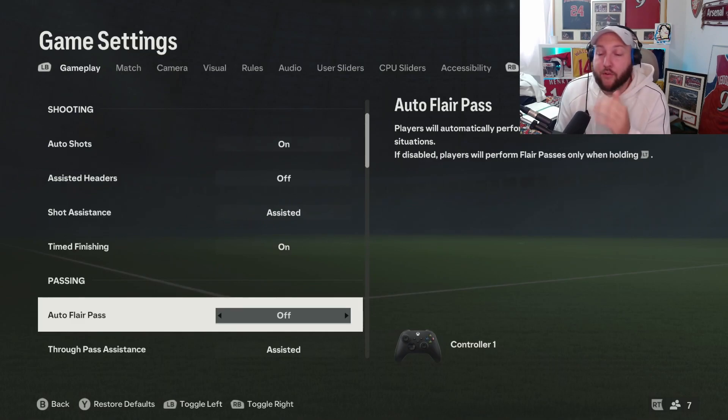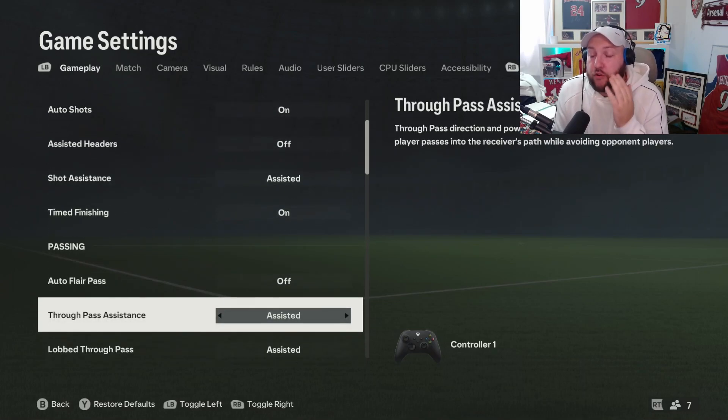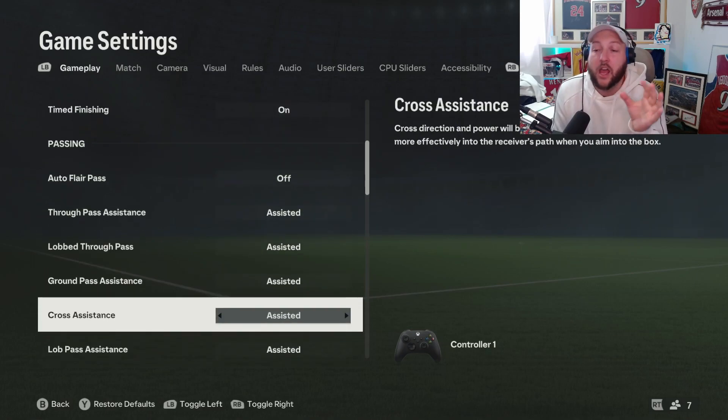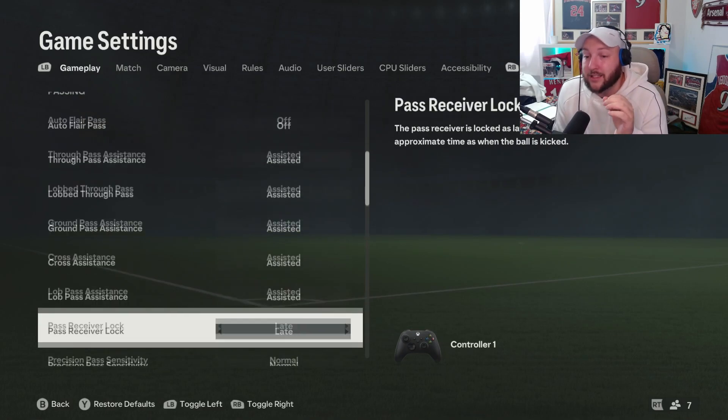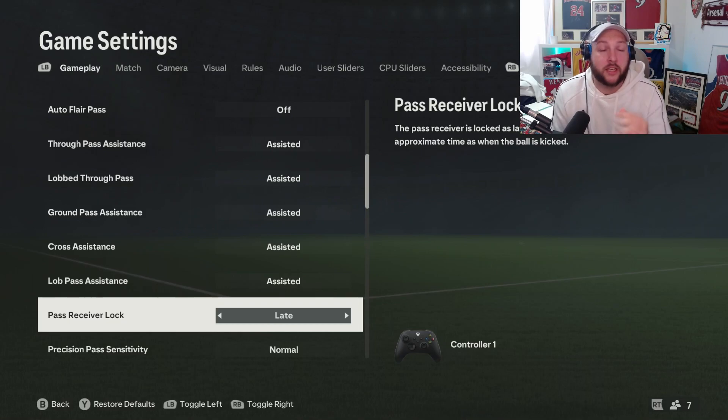Then we have passing. I have auto flare pass off — that means skill passes. I don't like it when my players do that by themselves. Through ball pass assisted, lob through ball pass assisted, ground pass assisted, cross assisted, lob pass assisted. Player lock can be animation start, power up, or late. I like it on late because if someone makes quick passes you can decide to stay on the defender you have or switch to another one.